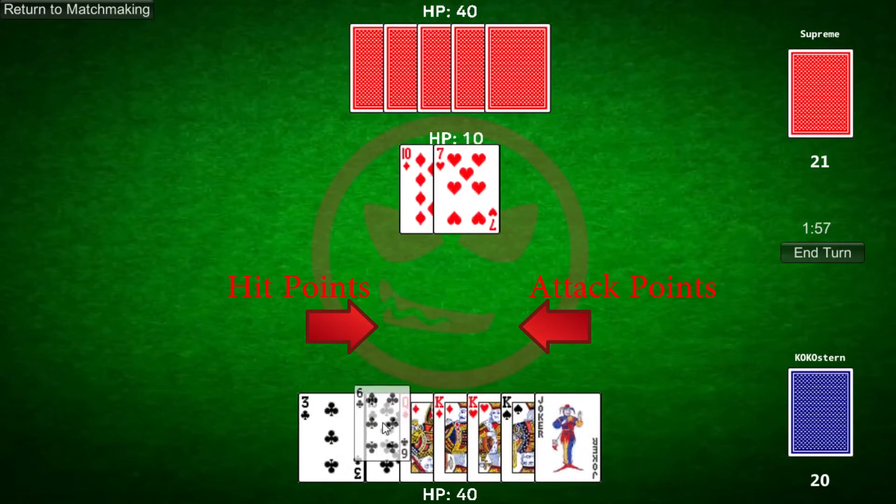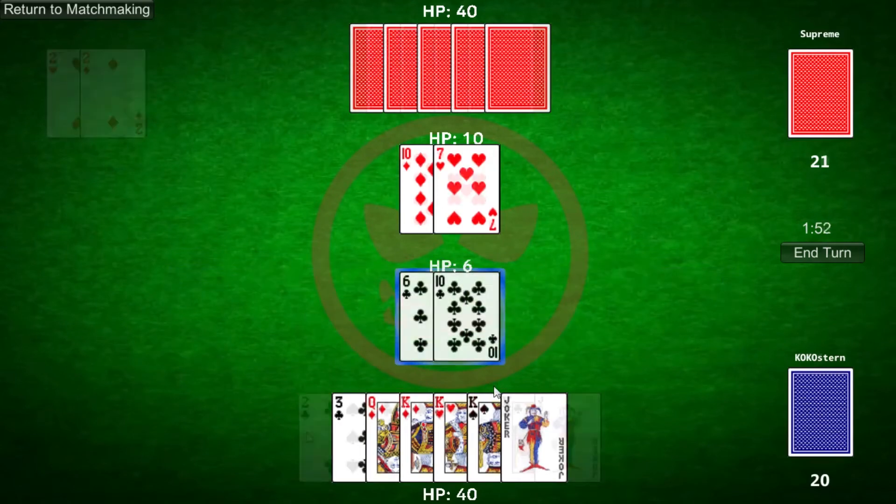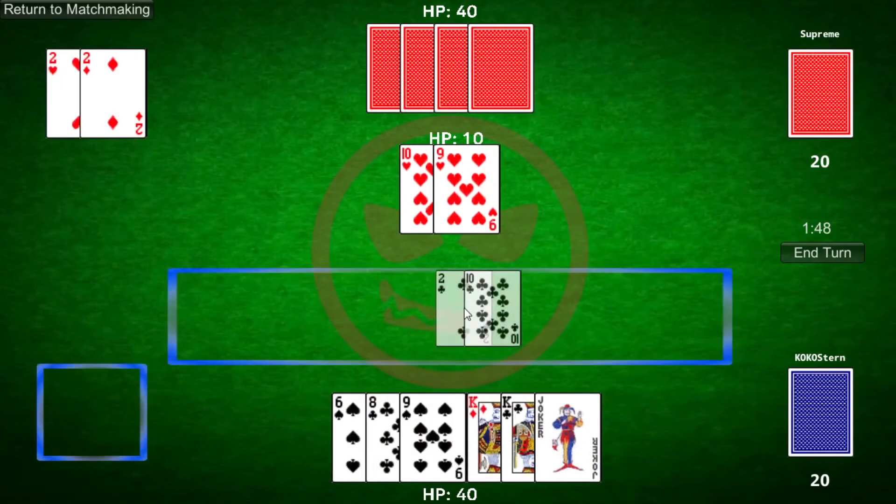However, if I summon a 6-10, my minion will have 6 hit points and 10 attack points. A minion cannot attack the turn it is summoned.